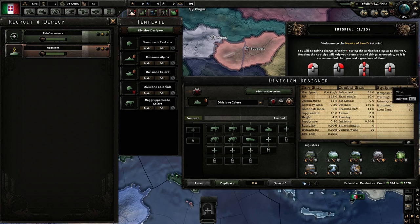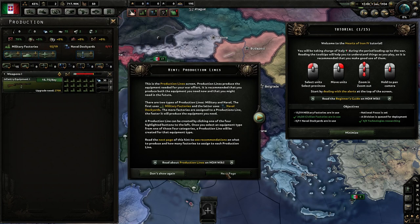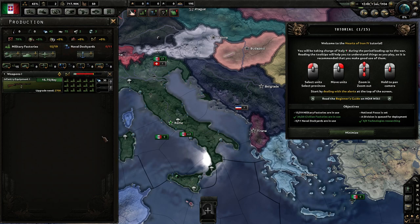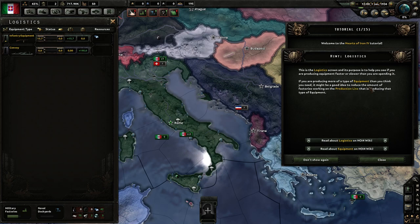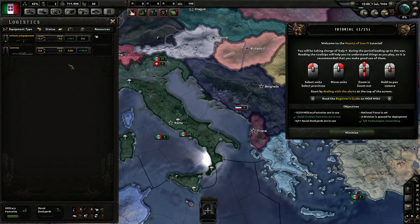Those are the equipment types our units use. We can also go to the logistics page. This is the logistics screen — its purpose is to help you see if you're producing equipment faster or slower than you're spending it. If you're producing more of a type of equipment than you need, it might be a good idea to reduce the number of factories on that production line. Right now we are not in a shortage of any source of equipment, which is a good thing.